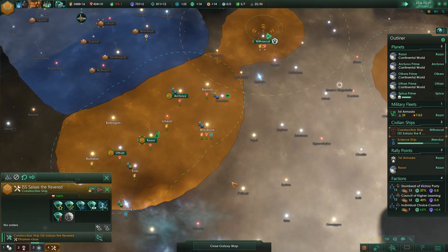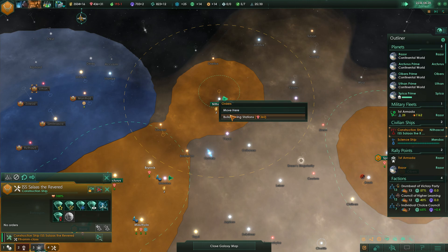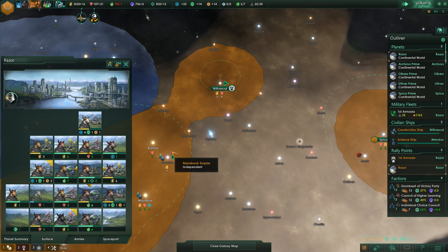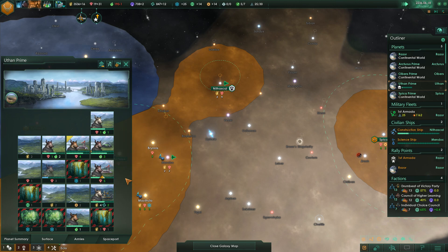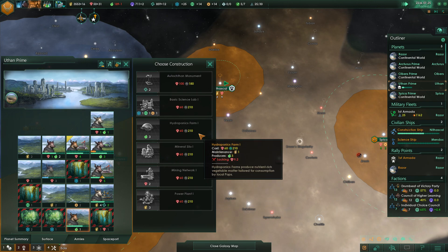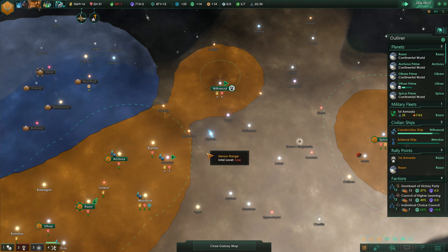Construction ship — that's right, we're saving up for mining stations. Let's build those out. Let's work on the food problem here — Uthon, we can upgrade you and you. He needs a farm. 60 minerals — come on, there we go. That should solve it for at least the time being.